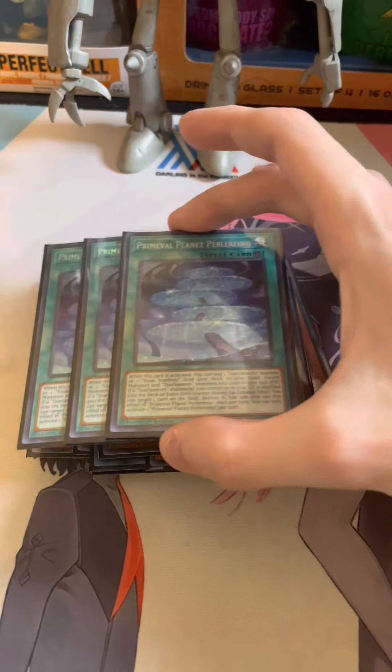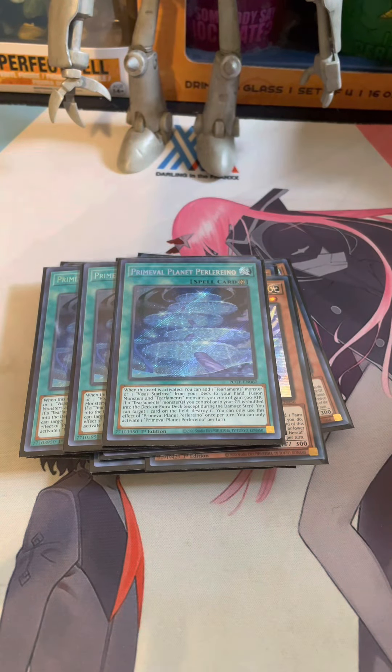Next, you already know the best card in the deck: Perilino. This card is absolutely wild. I am very surprised that it's still at 3. I thought this would have been one of the cards they hit to 1 instead of one of the Tier names. But I'm going to take it, because the card is phenomenal — being able to search any Tier Limit monster and also being able to pop a card when you fusion summon is wild.